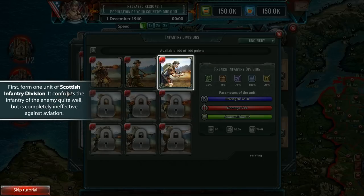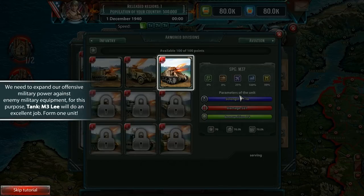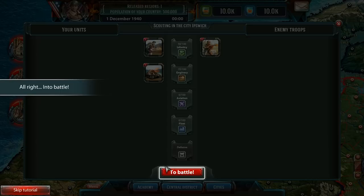Form 1 unit of Scottish Infantry — it confronts the infantry of the enemy quite well, but it's completely ineffective against aviation. We need to expand our offensive military power against enemy military equipment, so we're going to build a tank. It's time to strike back and weaken the enemy's rear. Into battle.